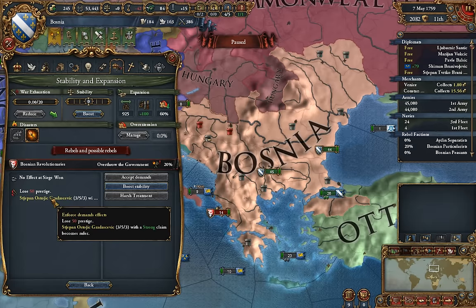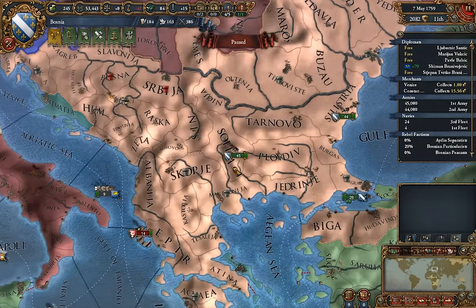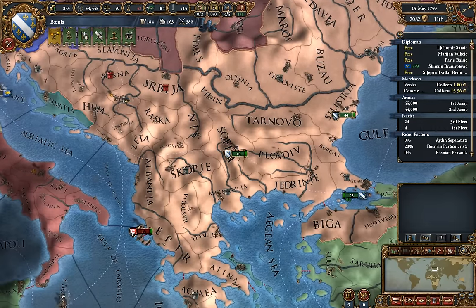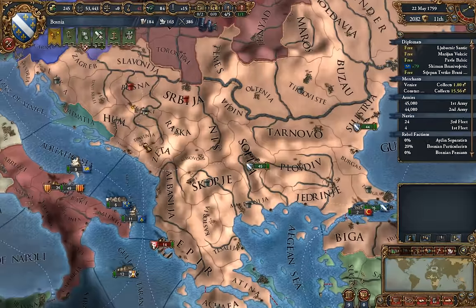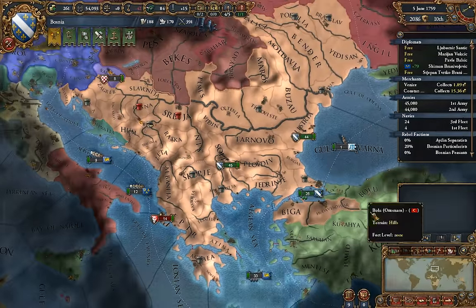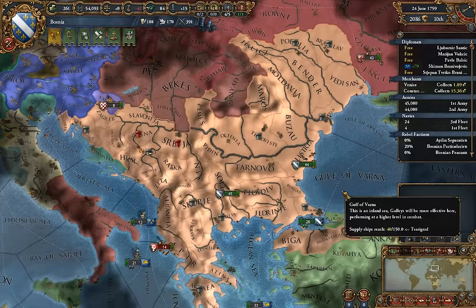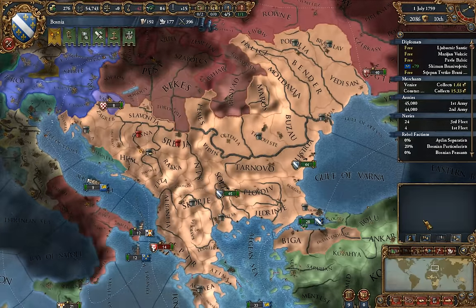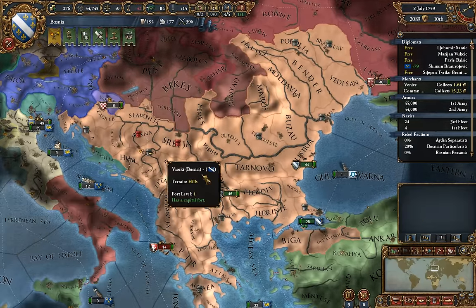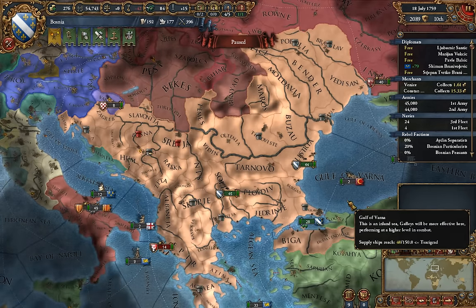It's ironic because I'm already a constitutional republic as Bosnia because of how I played this campaign. So all that would happen instead is that you lose 50 prestige and a leader with a strong claim appears. Now we just have to deal with this. What I may do at this junction — you'll get a lot of terrible events when this happens, by the way — is pause the recording, wait until the rebels are at our capital, and then show you what happens.